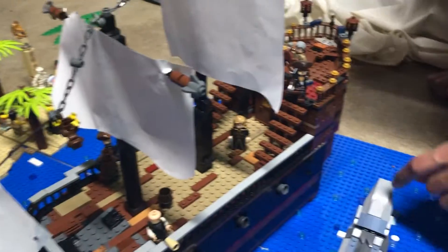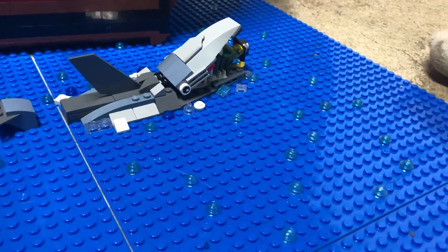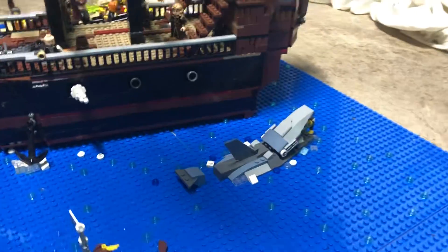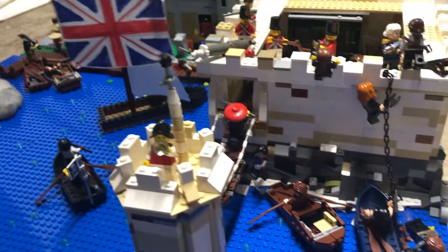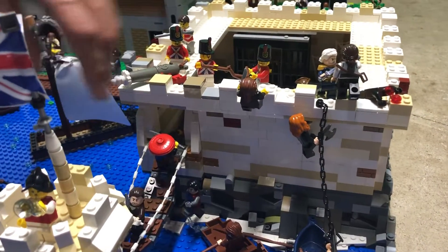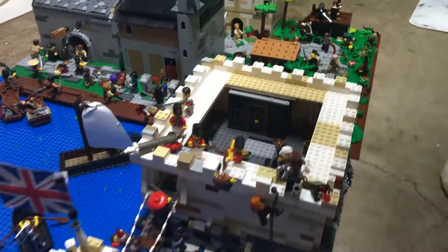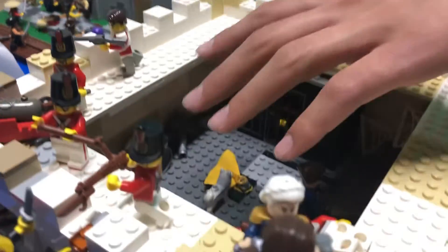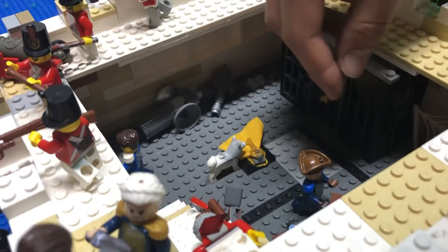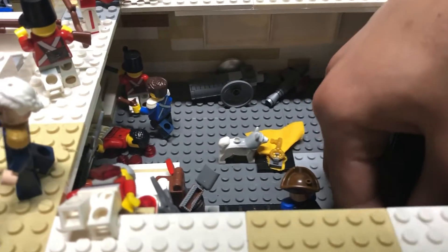Right here we have a shark eating someone and the British base with the watchtower, with this guy blowing the alarm horn and all the pirates climbing up on the bridge while the British are trying to ward them off. And inside, we have a little jail with a dog guarding the key, and some British fighting off the pirates.